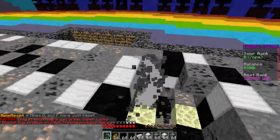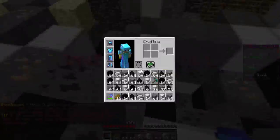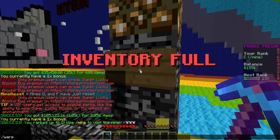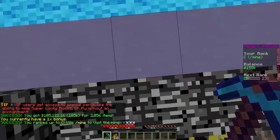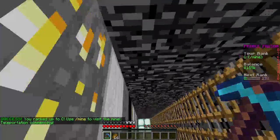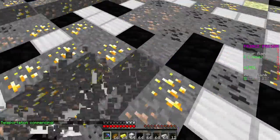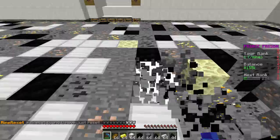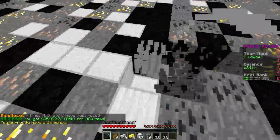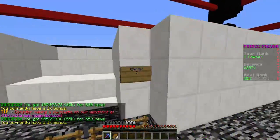We found a regular diamond pickaxe from a lucky block — pretty weak but we might be able to use it for something. We have enough to rank up again, so let's warp over and sell everything. Then we'll fly back across and should fill our inventory pretty quickly. We're slowly moving up in the world.